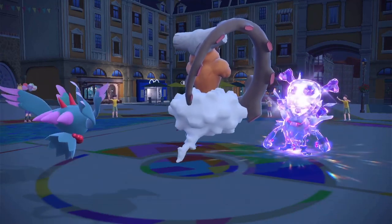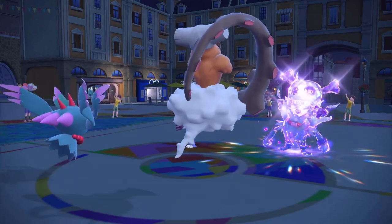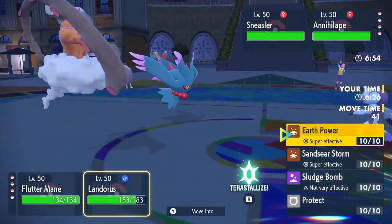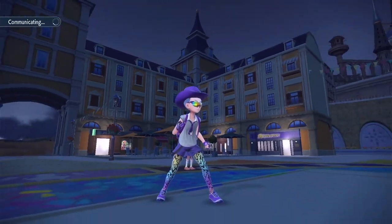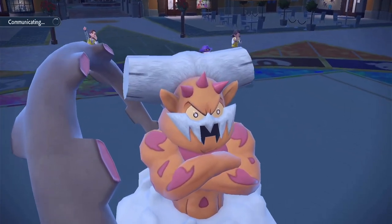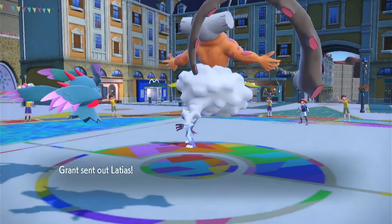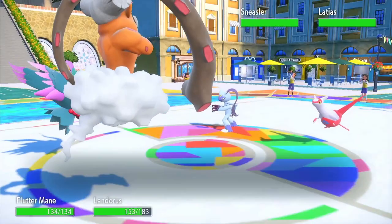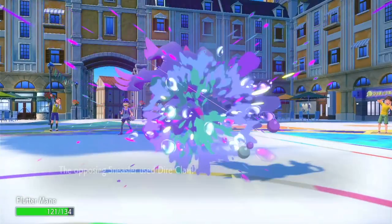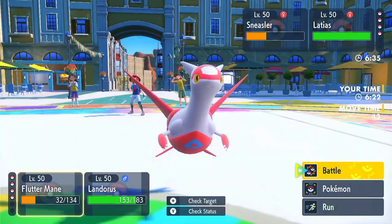They Fake Out — I forgot Sneasler got Fake Out. They just Rage Fist — interesting. Now I should be able to Moonblast into the Sneasler and Earth Power into the Annihilape. They withdraw Annihilape and bring in the Latios — because that has Levitate. The good thing is the Earth Power is going to pop the Air Balloon, so it'll allow me to hit it with Earth Power next turn. So now I'm going to Taunt the Latios and Earth Power the Sneasler.